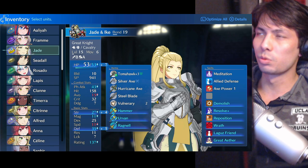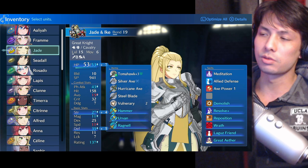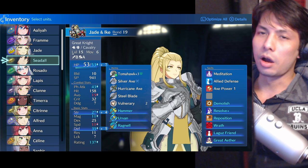The reason the Great Knight is inferior is because it tries to spread itself too thin. What I've found is with units who try to spread themselves too thin, they become the master of none — they just can't do any job particularly well.